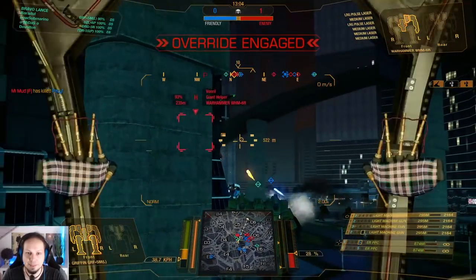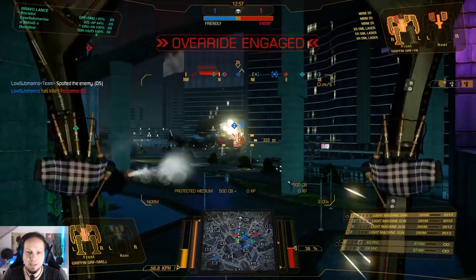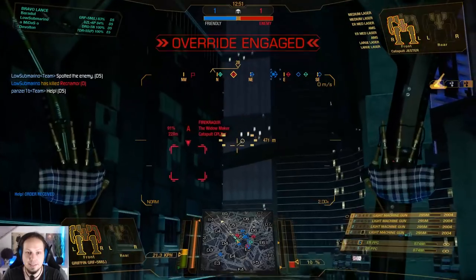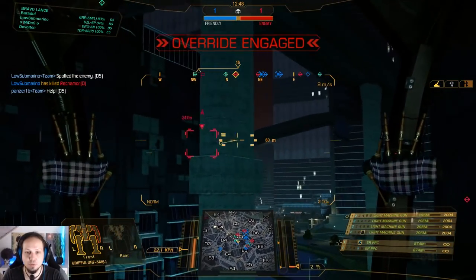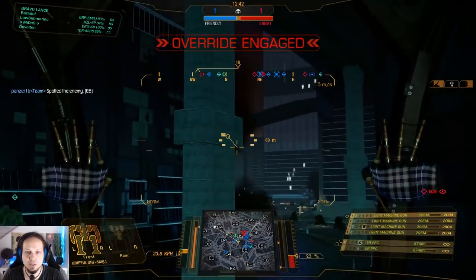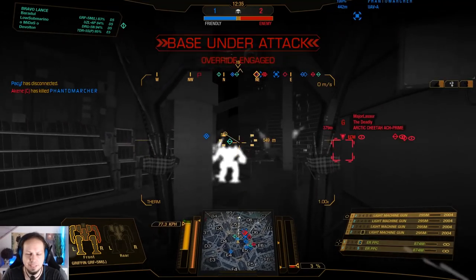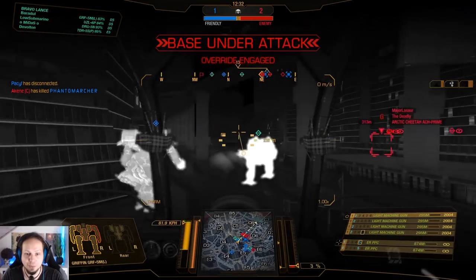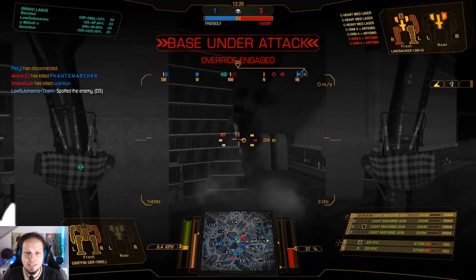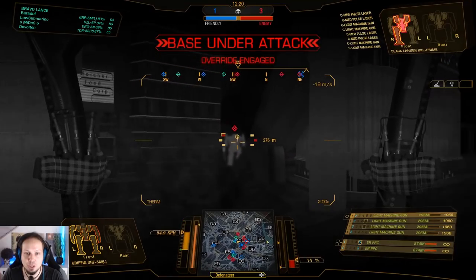That's a pulse laser build - ouchie, not so good. Machine guns to the crit - we opened the back and somebody else got the kill. I'm still taking too much damage from the lasers up there. The Catapult and the War Hammer - it's just too much for me alone. We will manage. With the base being captured already - can we? No, I cannot! Because of stupid hit registration - when an enemy is on top of another enemy, sometimes the hit registration is off and it doesn't work.